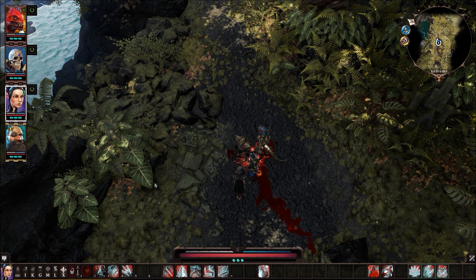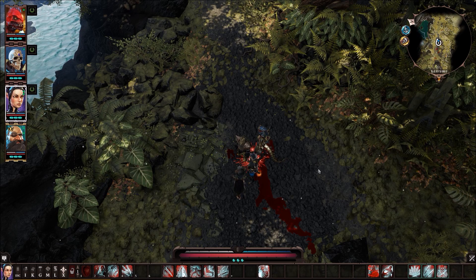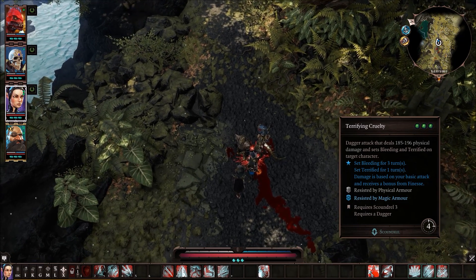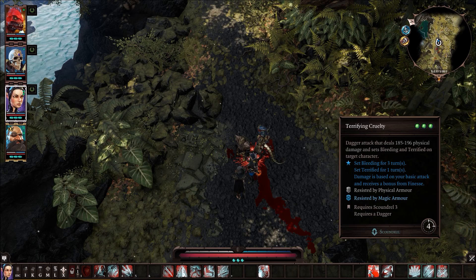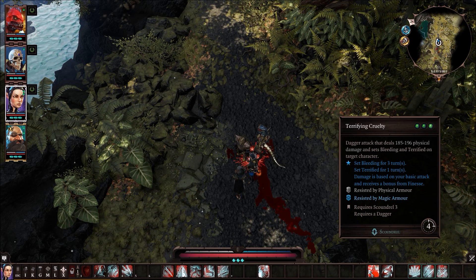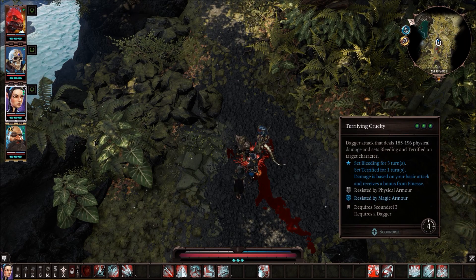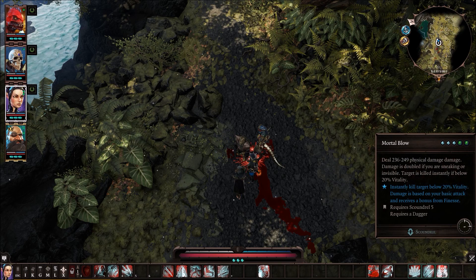Those are the ten abilities I use a lot and really enjoy. Now here are the five I don't use as much and why. The first is Terrifying Cruelty — it takes three AP to cast, sets Bleed for one turn and Terrified for another turn. However, it's resisted by both physical armor for bleeding and magic armor for terrified, so you have two separate resists. Terrified only lasts one turn — similar to Gag Order, it's just not worth the three AP in my opinion.